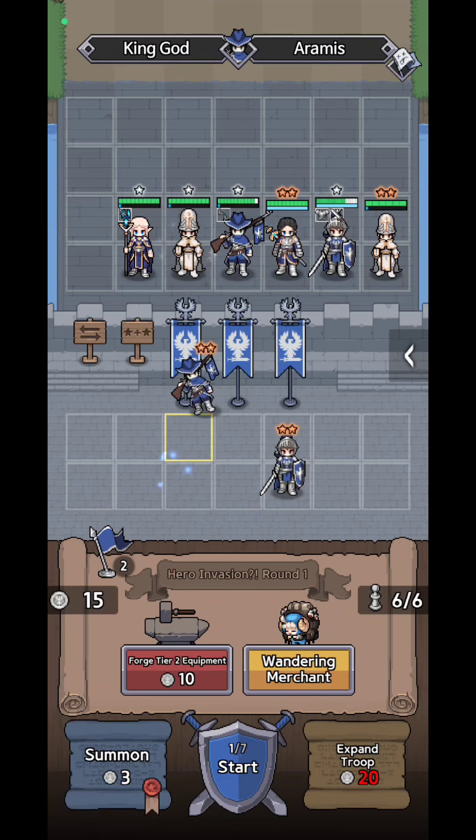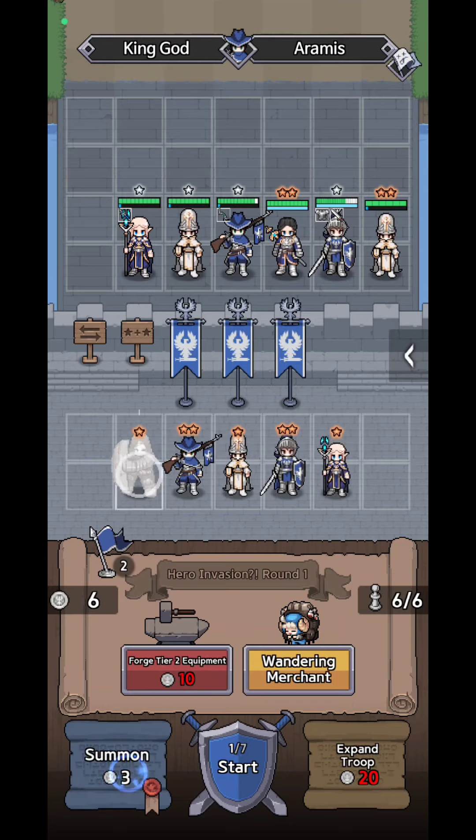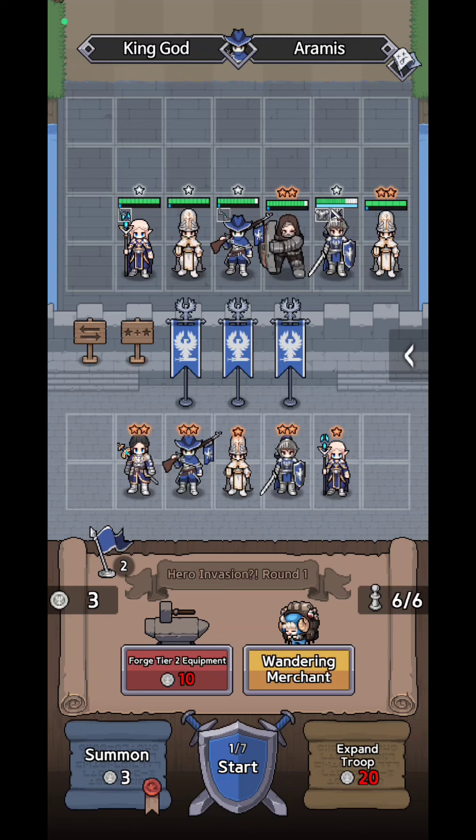I'm going to merge this hero and I cannot expand anymore. You can also forge, but we'll get into that later. Let's start the fight. If I summon with only three silver coins, I'm going to summon heroes with only two stars — I don't want that. You want to have better heroes.